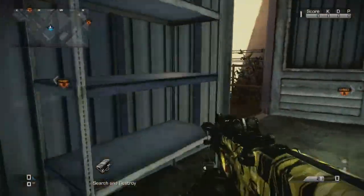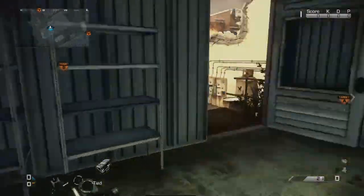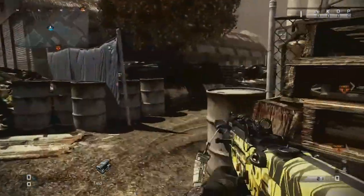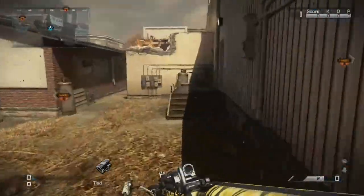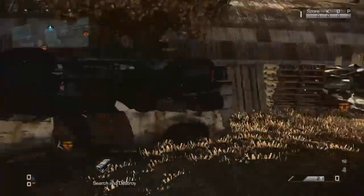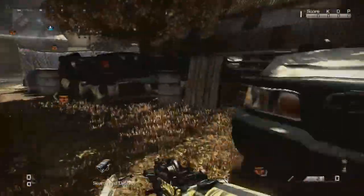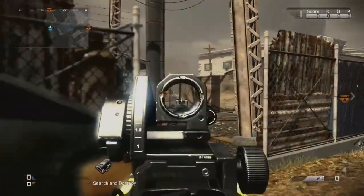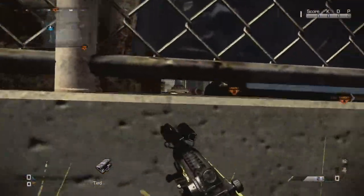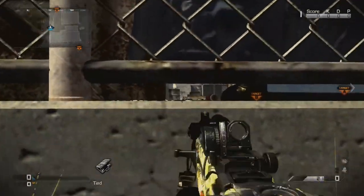Let's go to B, where most of the main search and destroy gunfights go down. This area is called either ambulance or tin, and you can get wall banged in here. Usually an enemy team has someone in that position so it's sometimes worth wall banging. Definitely wall bang over at water tower because literally every single enemy team will have someone there, either defending from here or sitting right under the blue tarp.